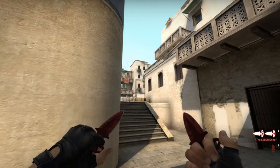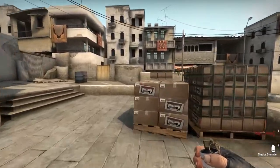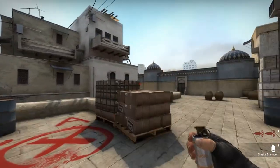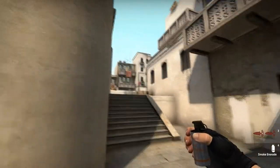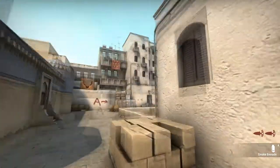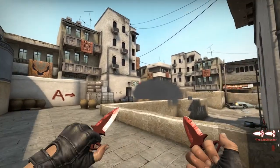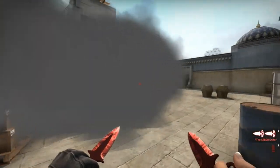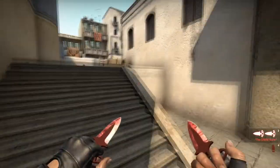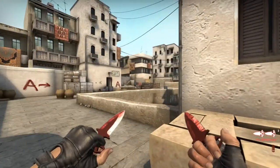Once you have short control and want to push up onto A site itself, there are a couple of optional smokes to make it easier to get there. This smoke here on this edge means you cannot get shot from goose or from site itself or behind the box. It's very easy — aim at the top right of the AC window, walk up, and just throw it. This smoke will land right there, giving you cover from goose and from A site itself. Be careful though: when they see the smoke coming, they can sit behind barrels.